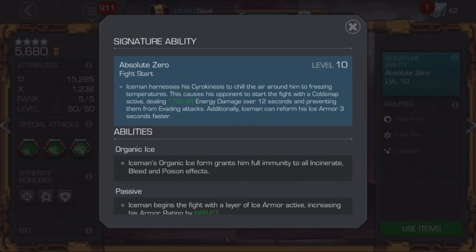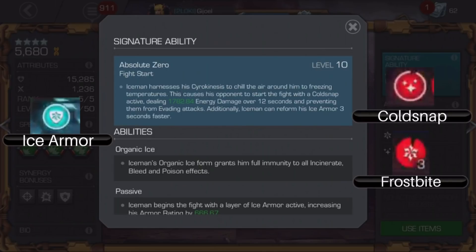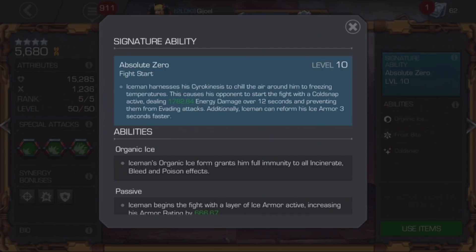To really have a good understanding of the character, you need to understand his three main attributes. He has a buff called Ice Armor, and then he has two debuffs that he places on the enemy. One is Cold Snap and one is Frostbite, which look very similar. Cold Snap is the one with three little stars — kind of looks like it's twinkling. Frostbite just looks like a snowflake, so that's how you tell the difference between the two. Ice Armor is the buff — it's the shield you see when you start the fight — and it's probably the most simplistic thing to understand, so we'll start there.